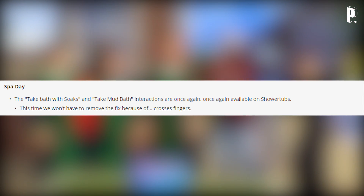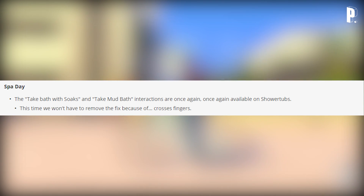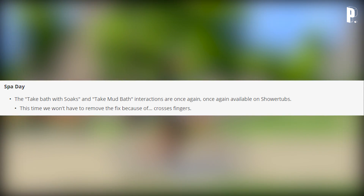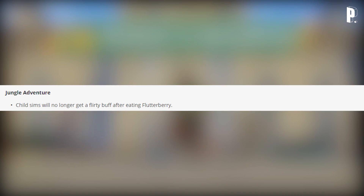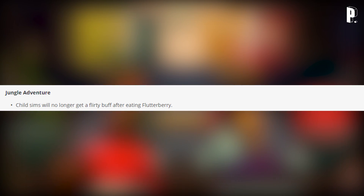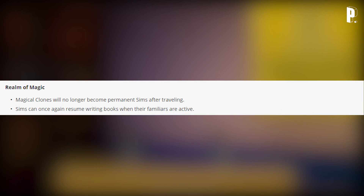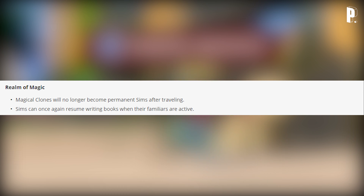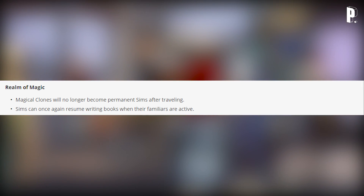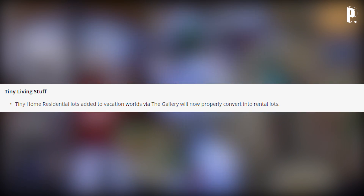Spa Day: the 'take bath with soaks' and 'take mud bath' interactions are once again available on shower tubs — this time we won't have to remove the fix because of crossed fingers. Jungle Adventure: child sims will no longer get a flirty buff after eating Flutterberry. Realm of Magic: magical clones will no longer become permanent sims after traveling; sims can once again resume writing books when their familiars are active.